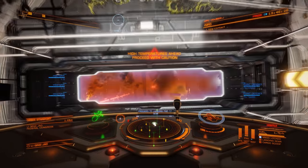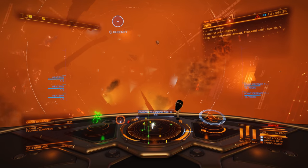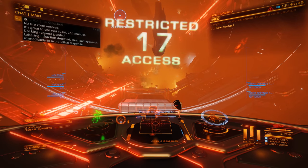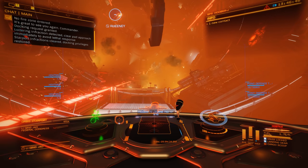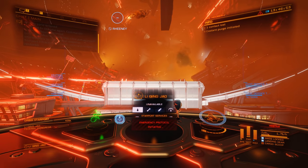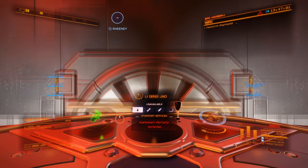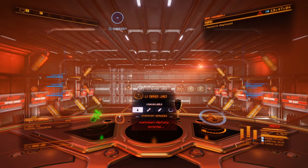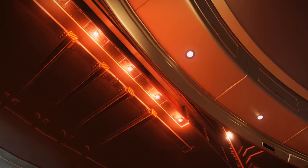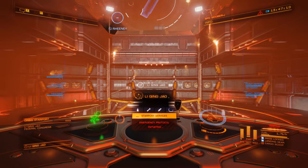Once you have your docking permission you're ready to head inside, and this is where it gets interesting. You're entering a very hazardous environment — the fires are generating a huge amount of heat and will cause your ship to start overheating. The stations are also full of floating debris and there are constant explosions that will damage you and your shields and nudge you off course. Remember those heat sinks? Now is the time to start using them. The station's auto landing systems are offline so your docking computer is of no use here. Just before you touch down on your designated landing pad, fire off a heat sink — that will keep your ship cool while the station takes your ship into the safety of the hangar, away from the fires.